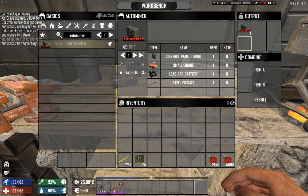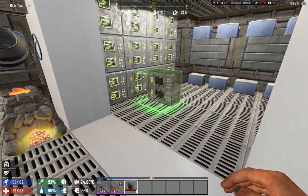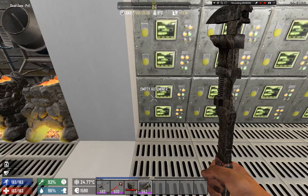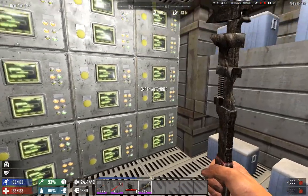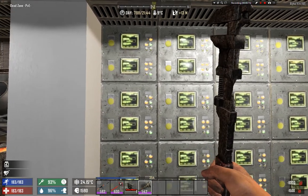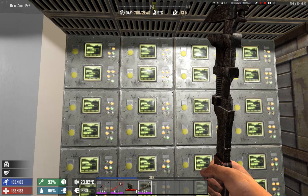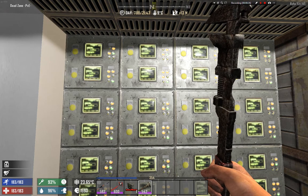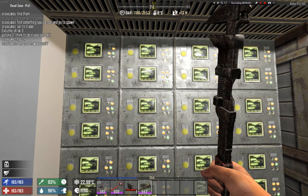So with a steel pickaxe, Control Panel Top 06, a car battery, and a small engine — let's craft the auto miner. And here it is! You place it like any other item. To start the auto miner you need gas and a wrench — just right click it and it starts working. It's a passive generating machine that every three hours in real life gives you a lot of items and ores like oil shale, iron, lead, brass, and more.